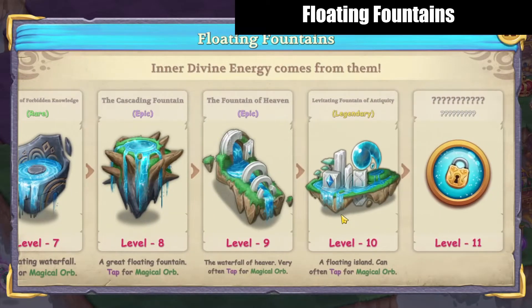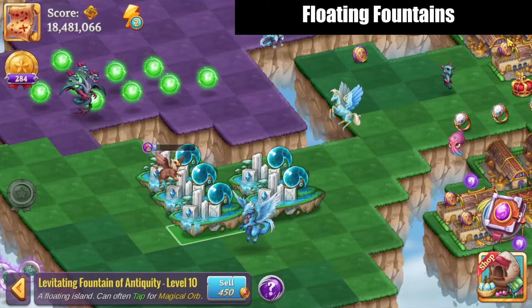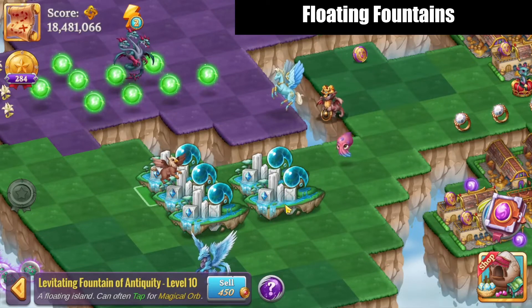Here's what the chain looks like — the Fountain of Heaven and the Levitating Fountain of Antiquity are both two-by-one items. Let's go ahead and make that level 11 marvel; I'm going to be making two of them.